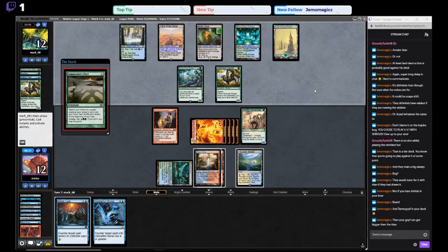We'll let Pact resolve and then we'll just counter the Titan, because they don't have anything else. We can't really Mana Leak the Pact here — that would be a better way of putting it — because if we Mana Leak it, they just pay the 3 mana, and then they get to decide what they want to search for. It's kind of rough.